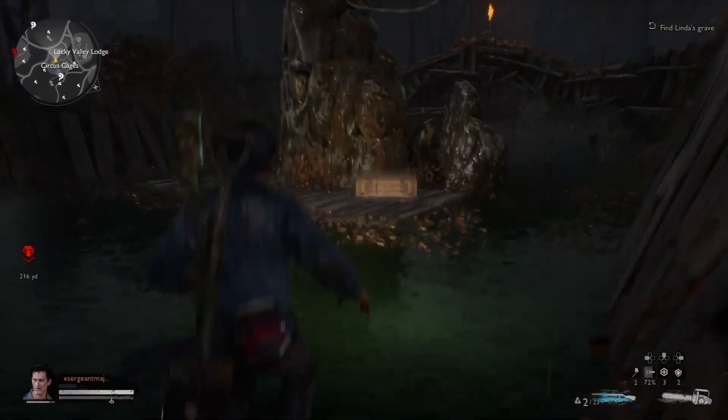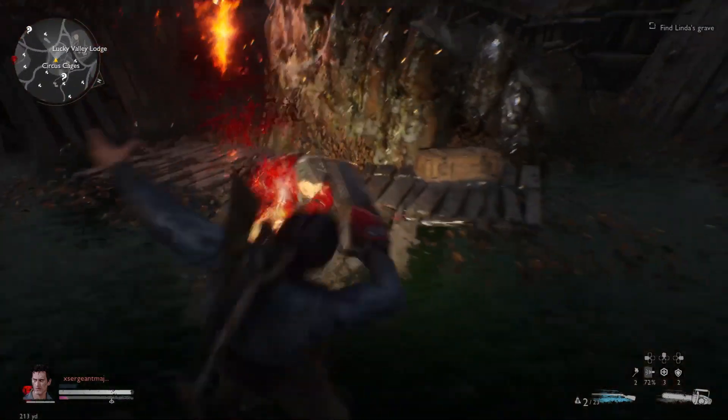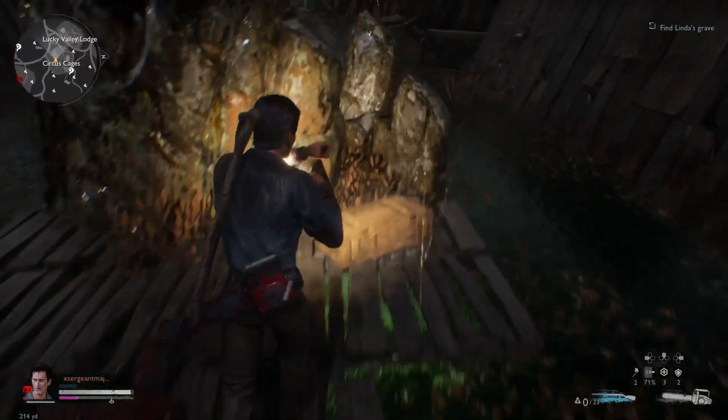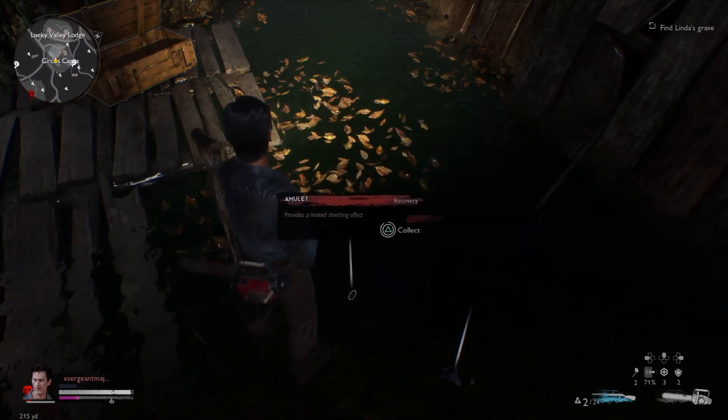There is a crate down here, but be careful — Deadites will appear and you'll need to take them out. Like I mentioned, use the double barrel. In the crate you should get Shemp's Cola, an amulet, and long gun ammo.